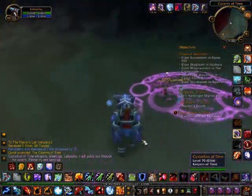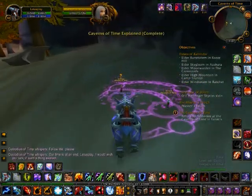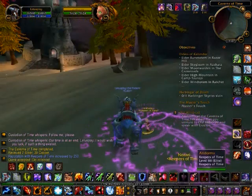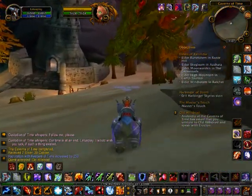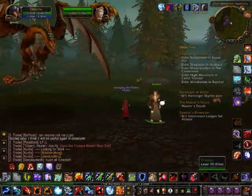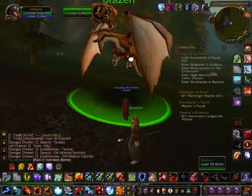I actually don't know this, maybe it's been changed, but I still think you have to do Durnhold Keep before you do Black Morass. You also have to go on a tour with the Custodian of Time, which takes about 5 minutes, but I cut that out because it's not needed.